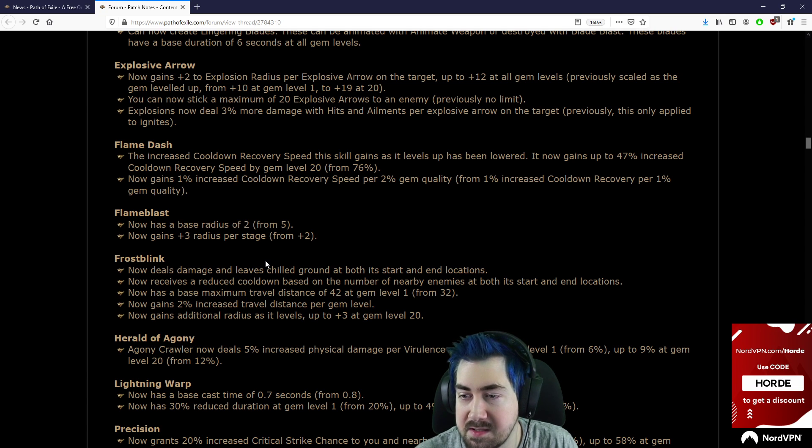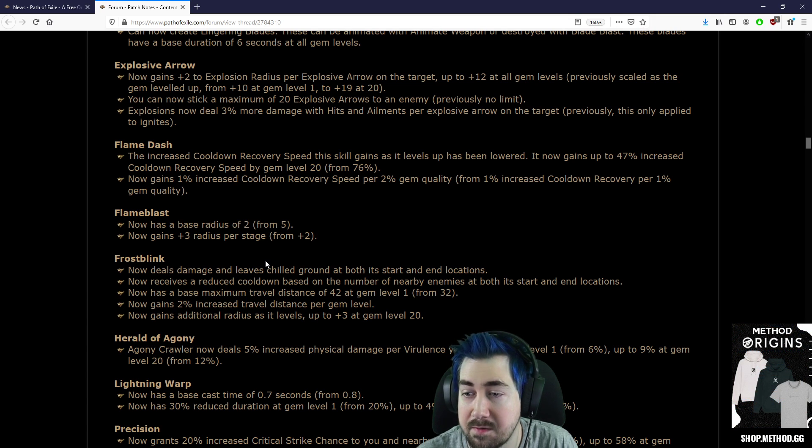Flame Dash: the increased cooldown recovery speed this skill gains as it levels up has been lowered. It now gains up to 47% cooldown recovery speed from 76%.